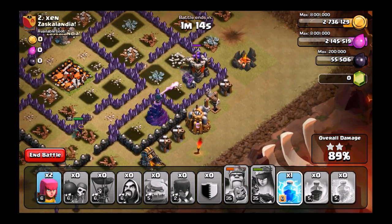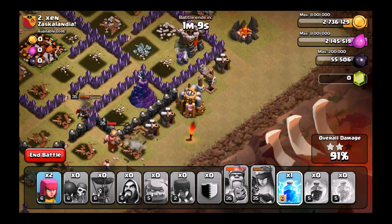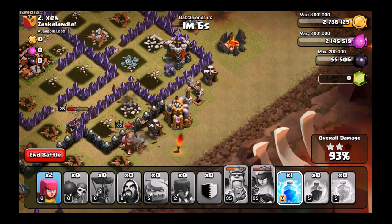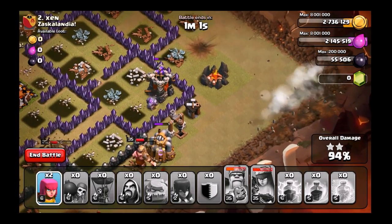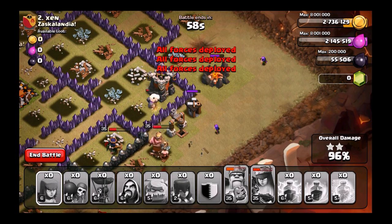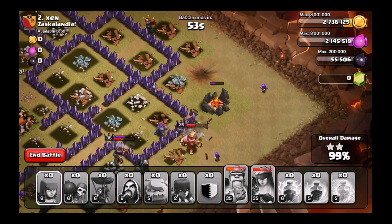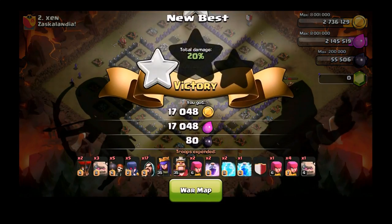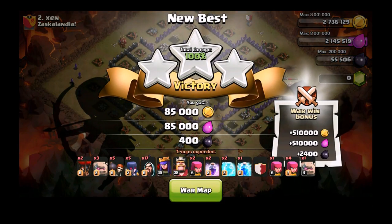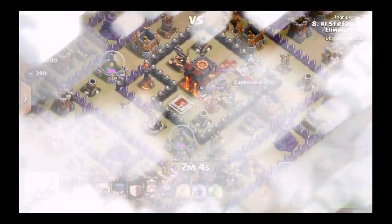We do end up getting the three-star here, so good attack there guys — we are victorious! I love it. I accidentally dropped a lightning spell, oops! But there you have it, the three-star. Good attack, and a nice loot bonus — a million loot bonus.